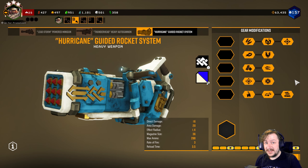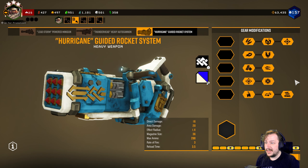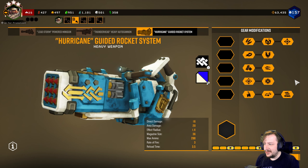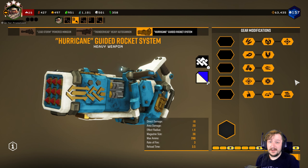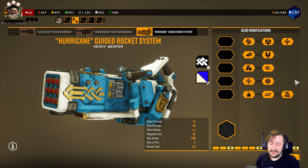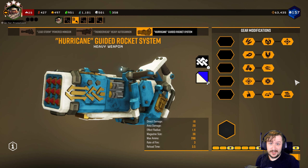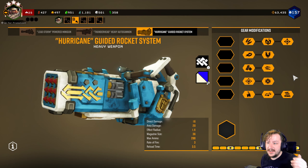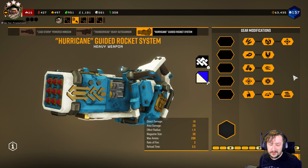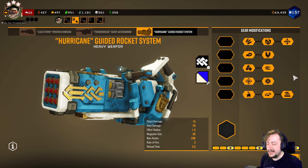Hello everybody, welcome back to the channel. My name is Reapy Ron and today we are going to be doing some builds for the Hurricane Guided Rocket System — the new weapon that Gunner has — and talking about the builds that I use. This will not be talking about overclocks; we'll talk about that later once I've gotten to try all of them. So just like my other builds, I'll be going over my standard build first, one that I take on the majority of missions, and then some other builds that work well with the Hurricane as well.